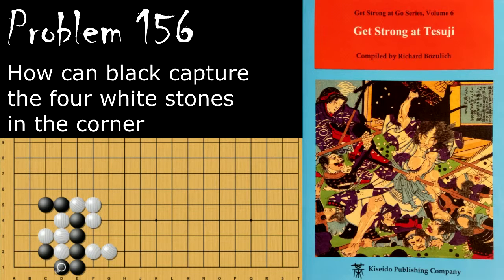If black starts by going here, then white can descend here, and it's a very similar problem to the one we just did. For continuation: black will go here, white will start the capturing race, black will take a liberty, white will throw in and kill black — just like the last problem.